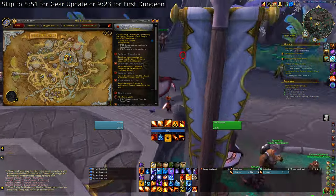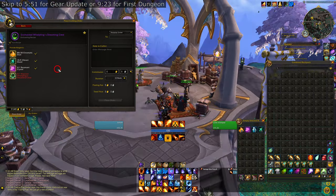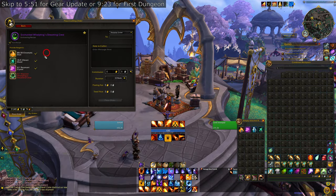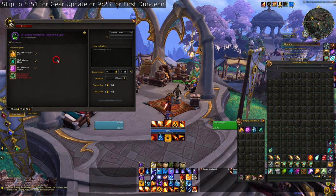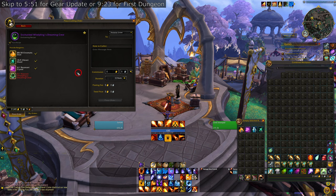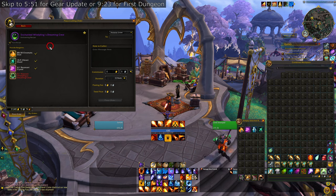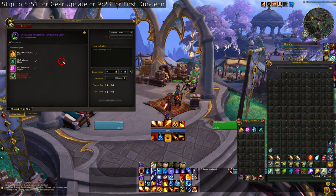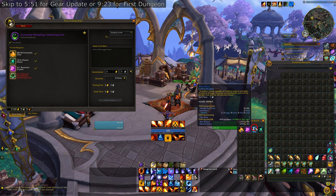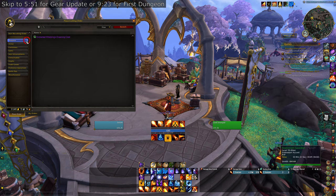I suggest looking for someone who can craft this for you in trade chat — people are more than eager to craft the Enchanted Crests because they get resources back from their Resourcefulness, so they'll usually even do it for free. I like to add in a 100 gold commission for these Whelpling Crests because the materials they can get back are not as significant as the other crests, which can sometimes award Dracothis which are pretty expensive.